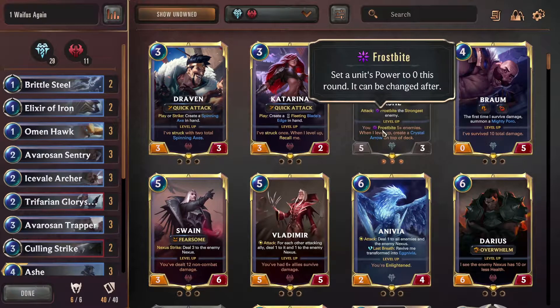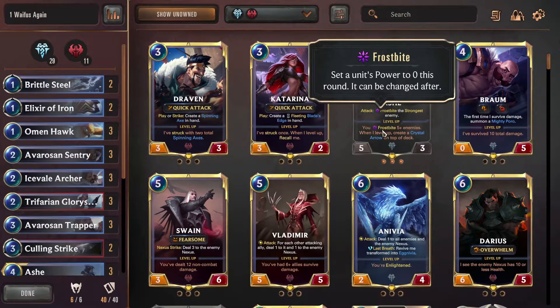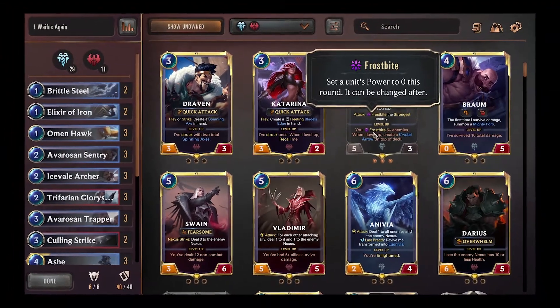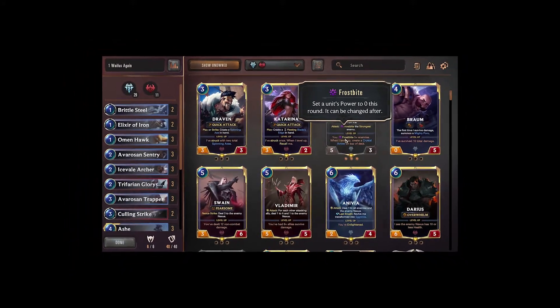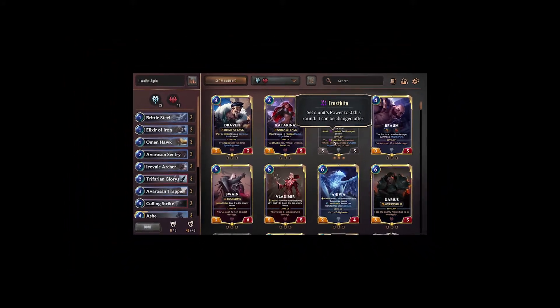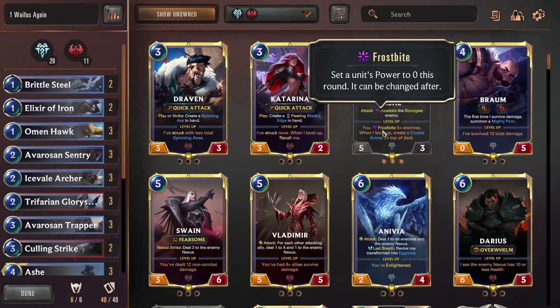Let's take a look at the deck. You know what mid-range is all about — it's about playing big units on curve and then punching the guy in the face. It's my favorite style of deck because it has so many options. Against control, you use the bodies you have to smash them before they establish their win condition. And if you're fighting speed, you slow them down with big bodies, frostbite them, and you win anyway.